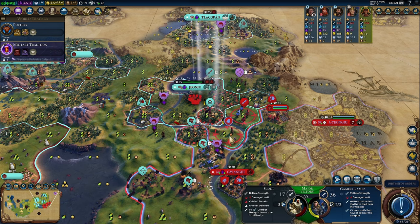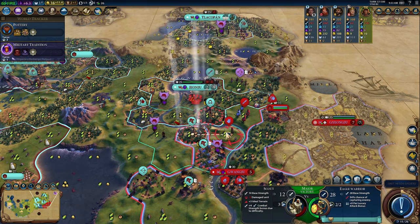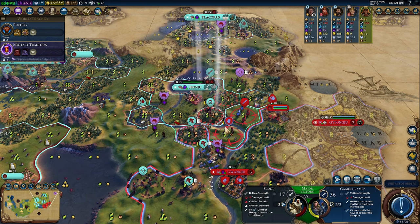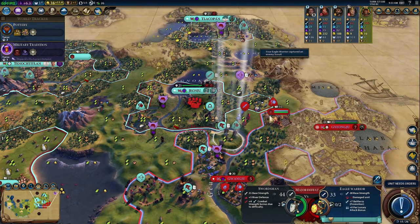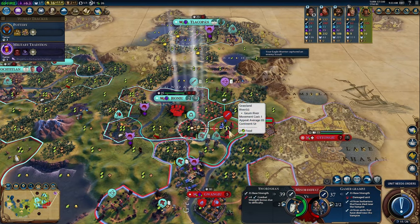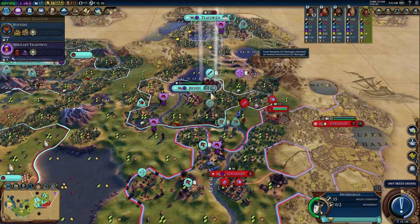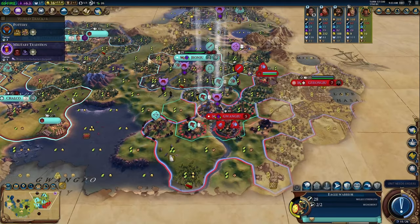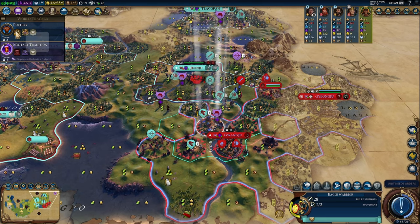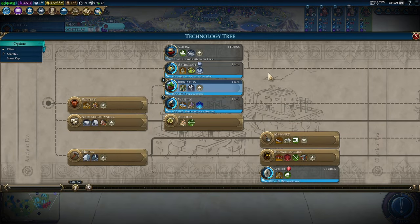We're going to attack the scout — yeah he'll be able to tank a shot, let's do it. You know what, let's actually attack this swordsman too, to make the swordsman less inclined to attack the full-strength eagle warrior. Meanwhile, we'll get this unit waiting for when we get Irrigation. Speaking of which, let's pillage here — that got us Pottery. Next turn we'll have Irrigation, then Writing the turn after, which is beautiful. It'll let us repair the Korean campus and get our own campuses going.